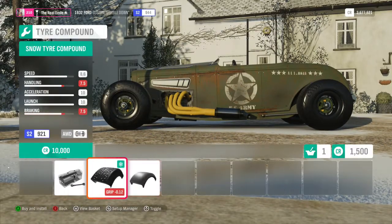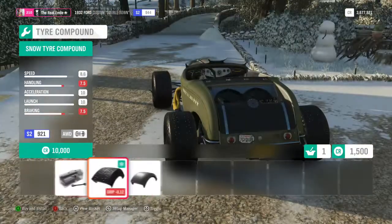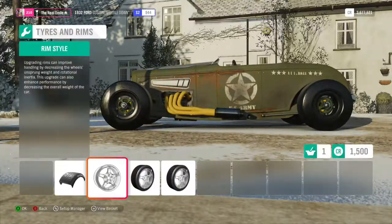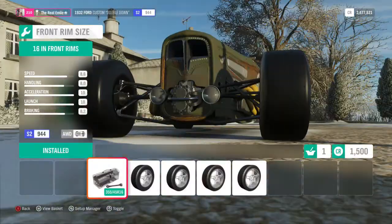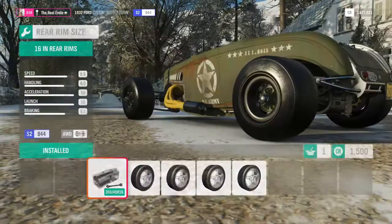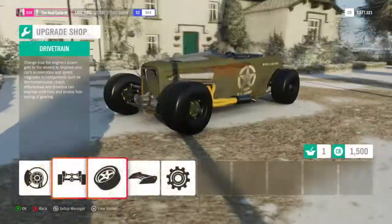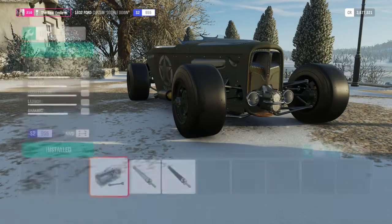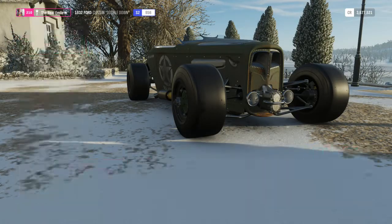Tyres you can't really do anything with because it's already on race tyres, so we won't do anything with those. In terms of the tyre widths, they are 355s on the front and 355s on the rear — pretty darn big tyres anyway, which is good because I have a feeling we're probably going to need massively big tyres.